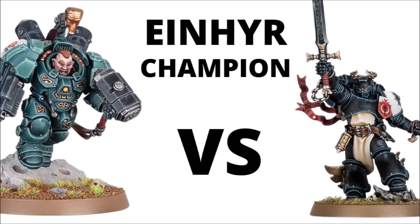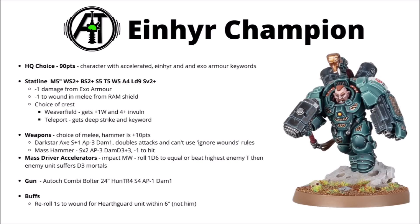On paper, this guy looks thoroughly terrifying, so I thought it might be interesting to look over his datasheet, any ways we could soup him up and get more damage out of him, one scary build, and then do a quick mock battle versus the Emperor's Champion to see who comes out on top. In the new Leagues of Votan Codex, the Iron Heer Champion is an HQ choice — 90 points, or 100 if you give him the great big hammer — and he's a character model with the Accelerated Iron Heer and Exo Armor keywords, all of which can be handy for stratagems or relevant for transports.